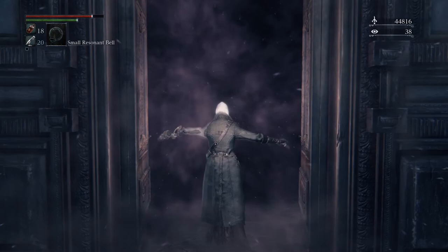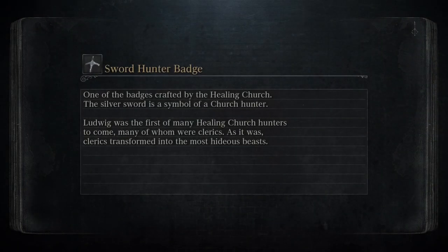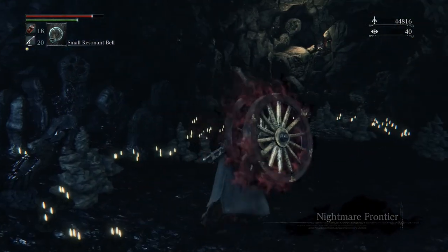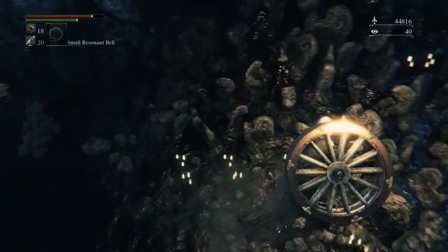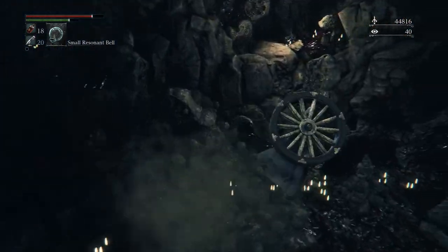I can't remember where we left off exactly last episode. I never left the lecture hall. Well, you two went to the Nightmare of Mensis — we went to check that out, that sucked, I died a lot, and then we left because that actually isn't a required area. So we're doing the optional Frontier area first, which has a really cool fight.